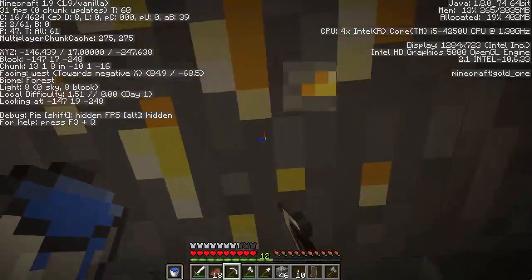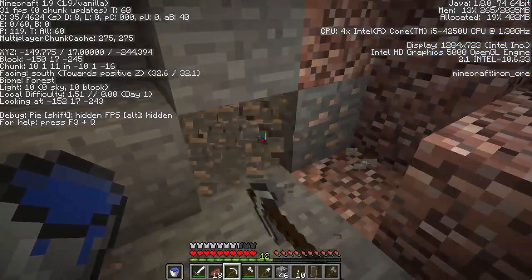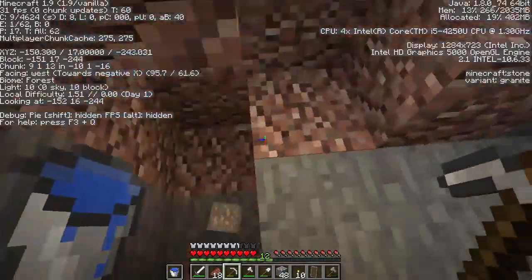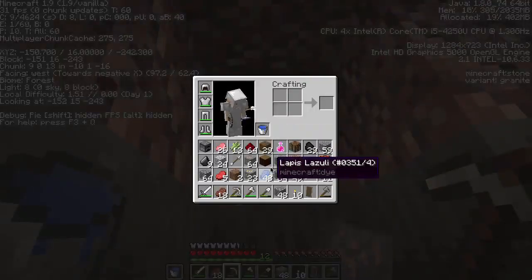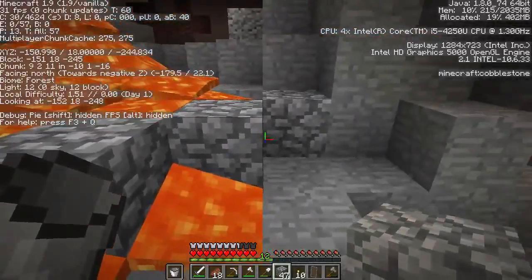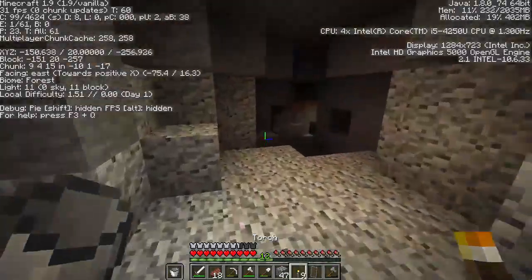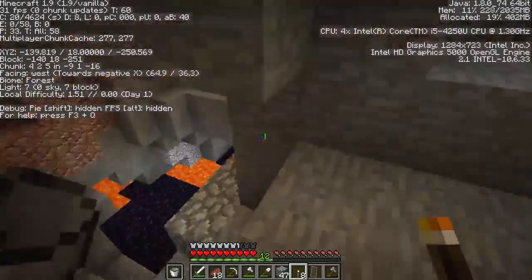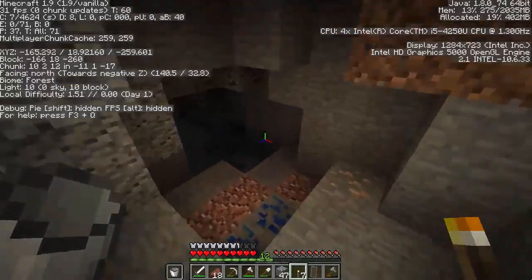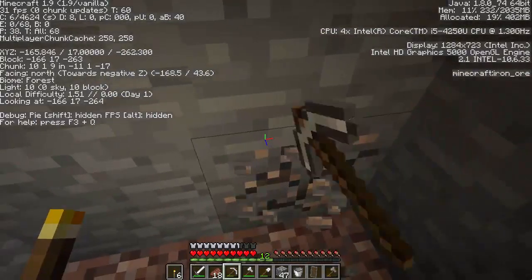My question is if you had a lava bucket and a water bucket in each hand, what would happen when you right-click? Would it give you obsidian, would it just place obsidian where you clicked? And there goes my water - that's upsetting a little bit. Luckily there's water all around the place. Get our torches out instead, because now that bucket's useless.